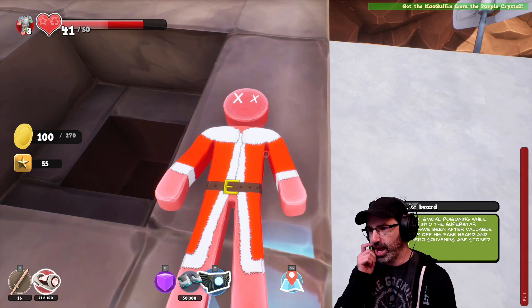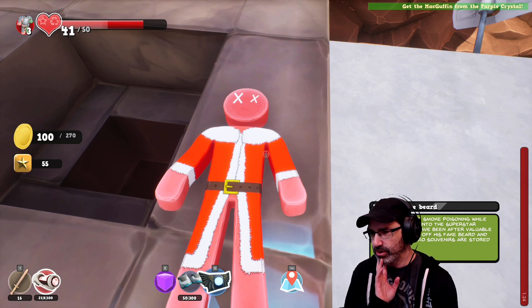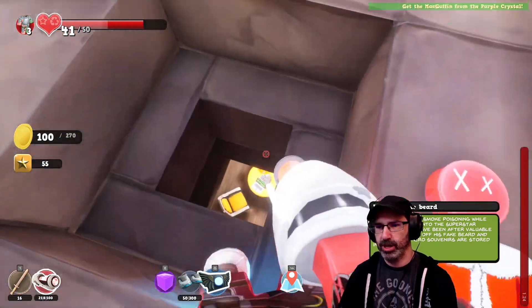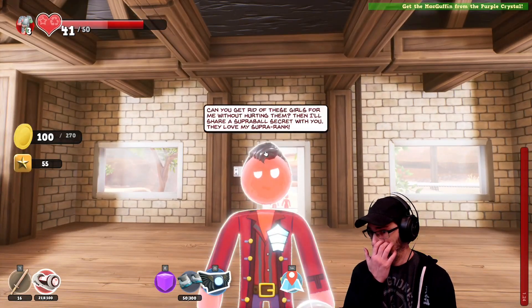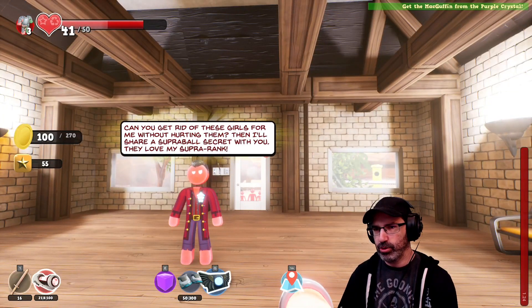Hat and fake beard. Soda guy died of smoke poisoning while trying to break into the superstar house — he must have been after valuable objects. You rip off his fake beard and hat. Fallen hero souvenirs are stored in your home. Oh my God — poor Santa. All right, can we go into this guy's house? Coming down the chimney. Can you get rid of these girls for me without hurting them? Then I'll share a Super Bowl secret with you. They love my super rank.